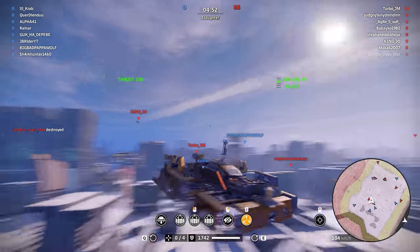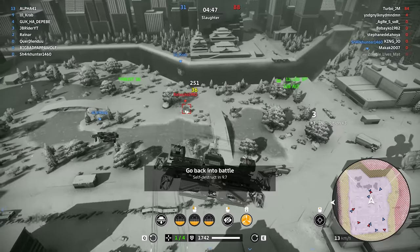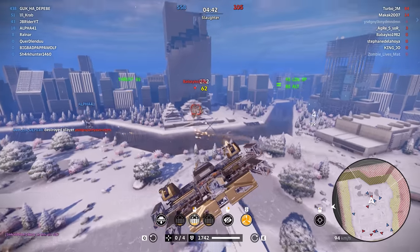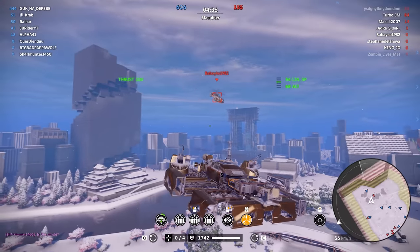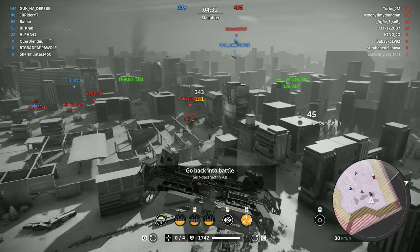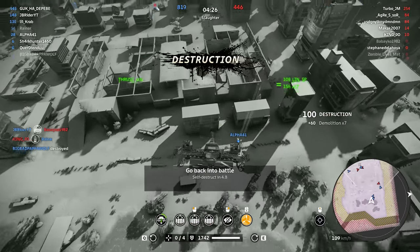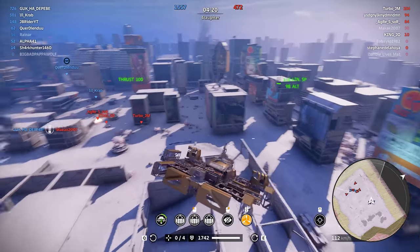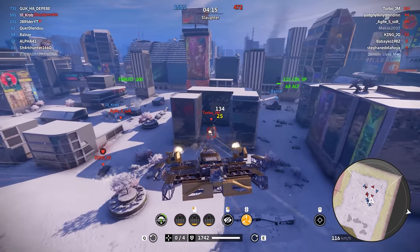Alright guys, we're at the city map. I personally prefer open maps for this helicopter mode. Nice, an avalanche user — I know how hard it is to use the avalanche against an air target, I feel your struggles buddy. The rotation is slow. I think I'm gonna switch the engine out for an oppressor engine. Yeah, that's dirty.